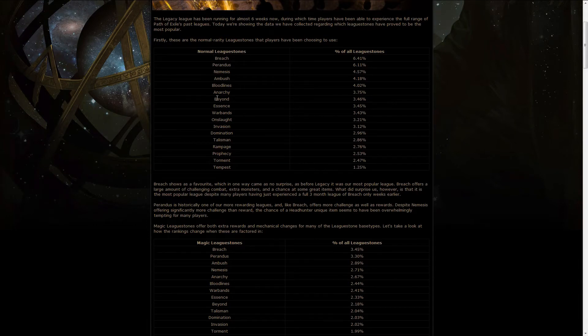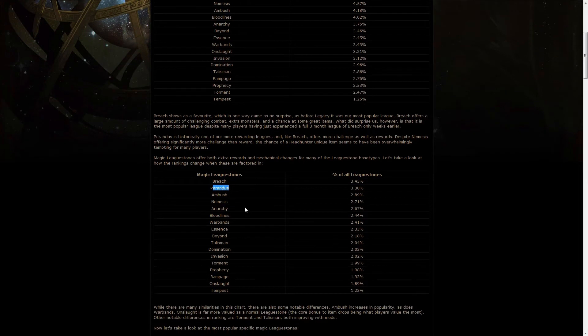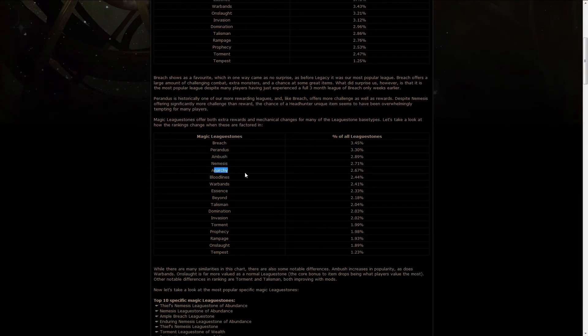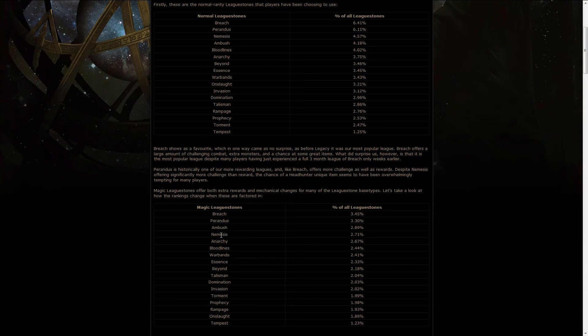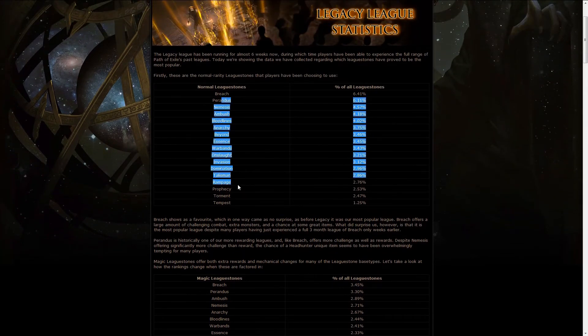GGG said they're surprised with Breach being so high, considering it was the main league just before Legacy started. But I'm really not surprised — Breach is actually pretty good, there's a lot of action, a lot of good things that can happen, and it doesn't fill up your inventory with junk items. Perandus is obviously very rewarding as well, and then Ambush, Anarchy, Bloodlines, and Nemesis all add more monsters or particular monsters with good drops. Hopefully GGG will tailor the new leagues to be something like Breach, Perandus, and the other top-tier leagues.